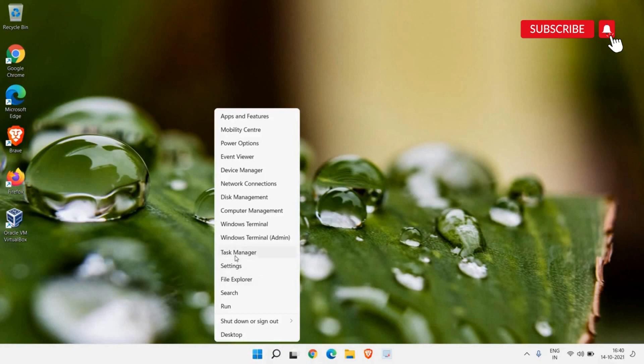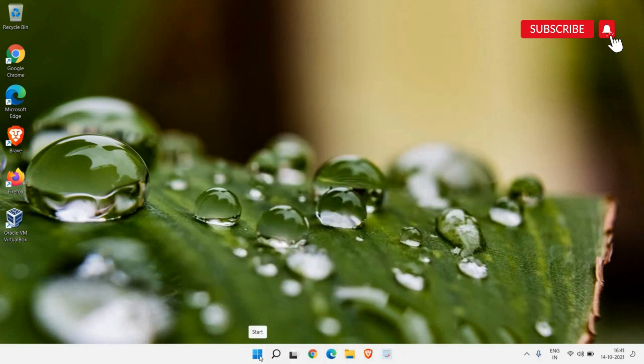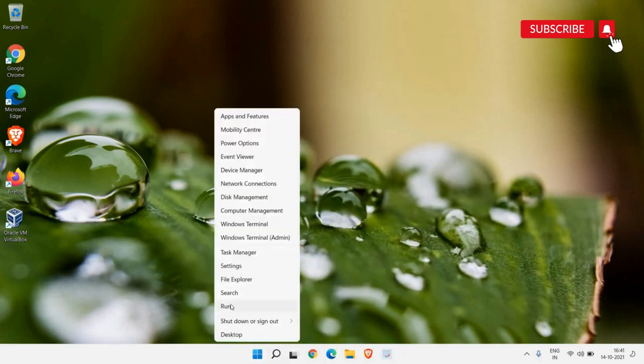Right-click the Start icon and go to Task Manager. Here, whatever applications you think are not required, right-click them and click Disable. Make sure you do not disable graphics drivers or Windows Security. When you restart the computer, those disabled applications will not automatically start up, which is really good for performance.